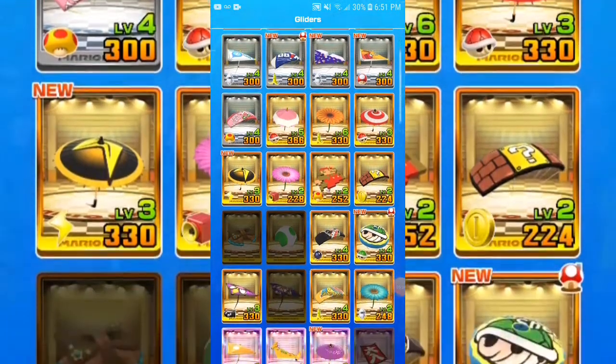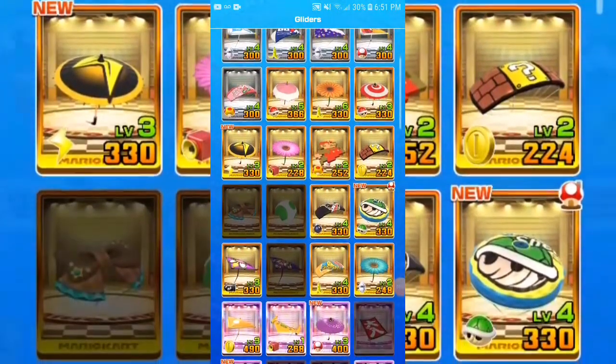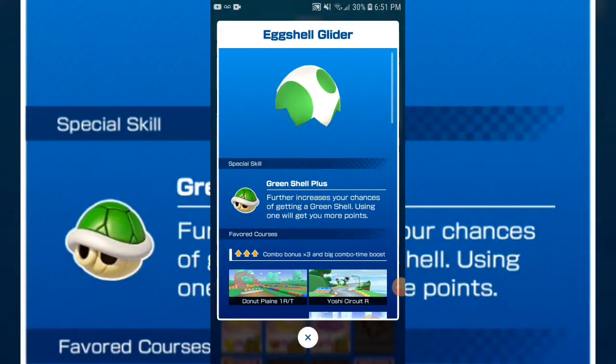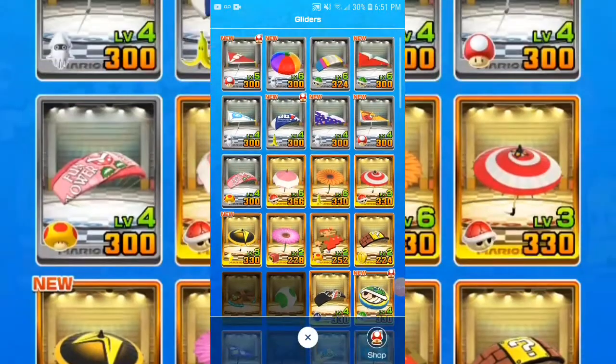The only supers in the gacha that I don't have are the Blue Birdo Cart, the Waluigi Wing — which is in the shop but I'll probably not get it — the Eggshell Glider, and the Plaid Glider, which was exclusive to the Baby Rosalina Tour.